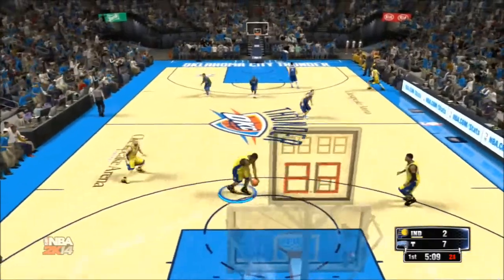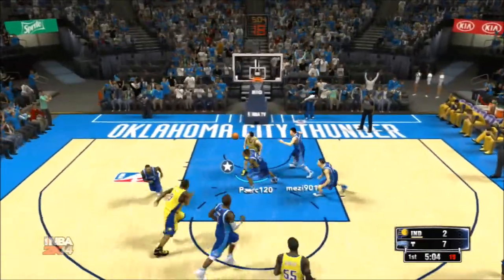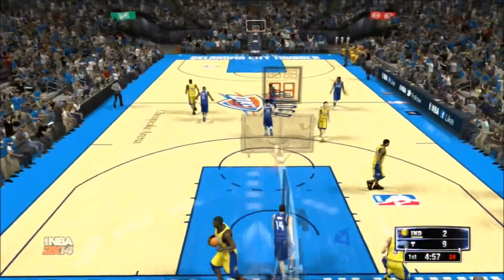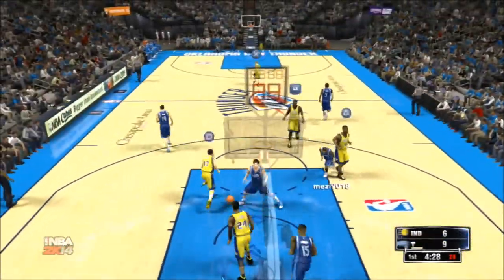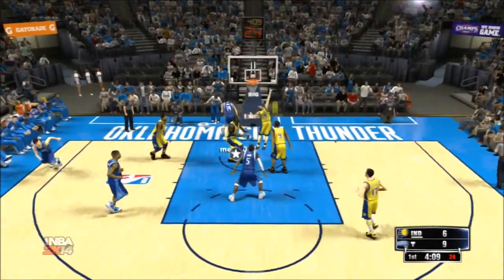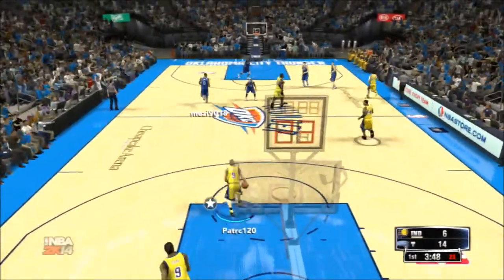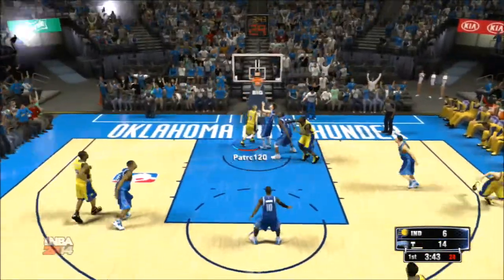Gerald Green went off on me this game — he was cheesing with him. You can see right there they're poking the ball loose on me. I was playing really bad at the start and I just could not stop Gerald Green. 9-2 right there. He is one of the best bronze players you have. Paul George bringing it down, and look at Gerald Green again with an easy layup — he was going ham, I could not stop him.